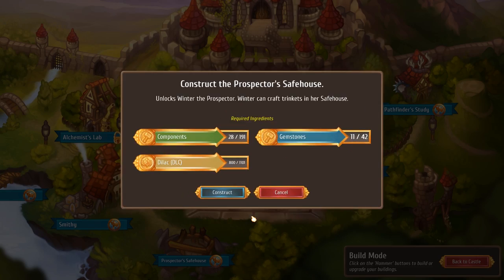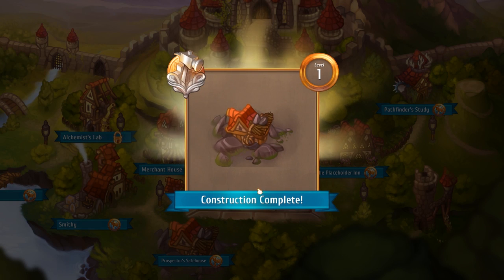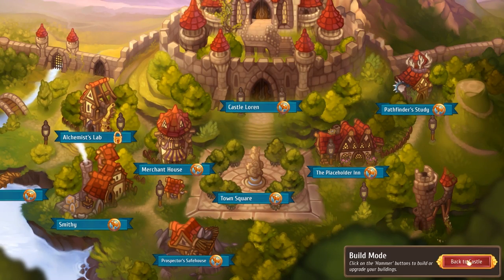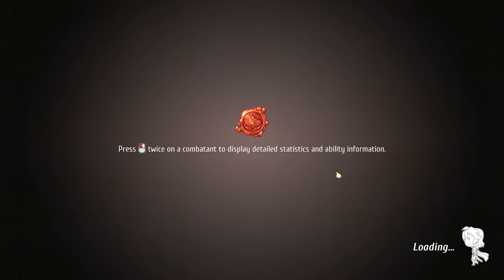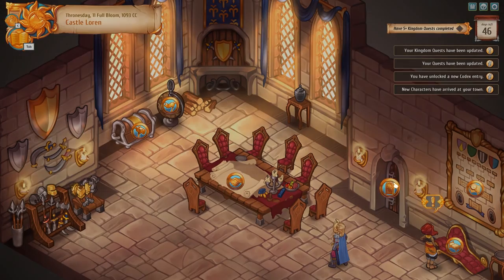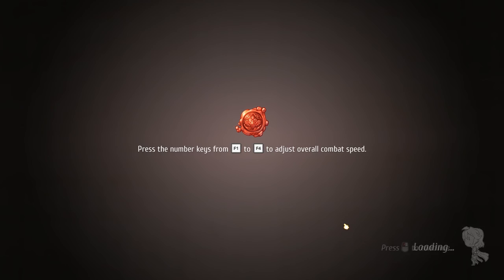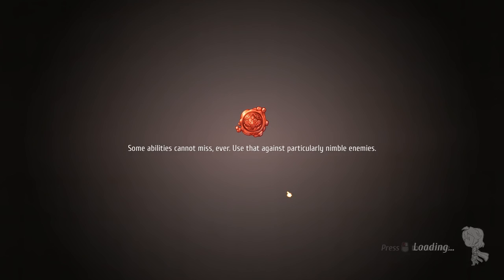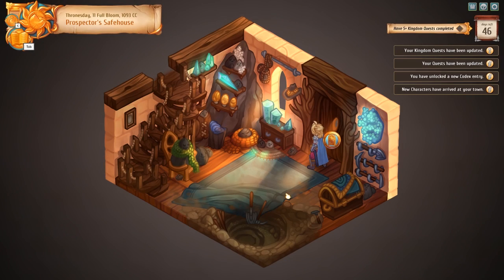We can get the prospector's safe house. We are far too poor to afford any more upgrades until we do an adventure or three. So if we go down to the prospector's safe house, we can stick our head in and look around.